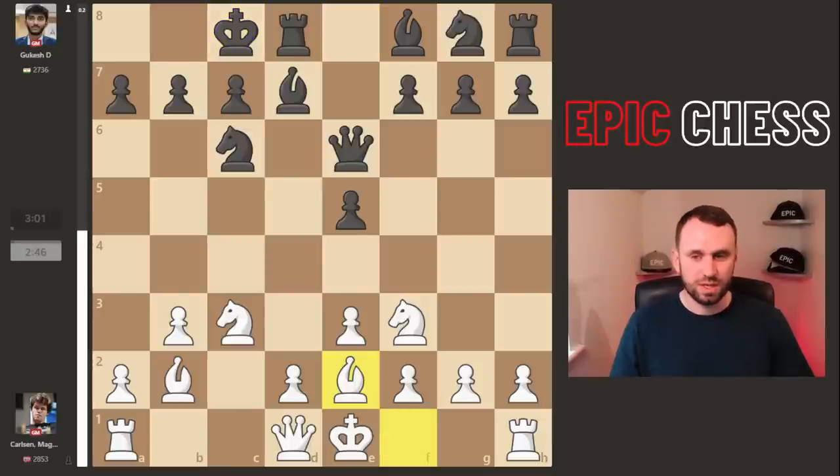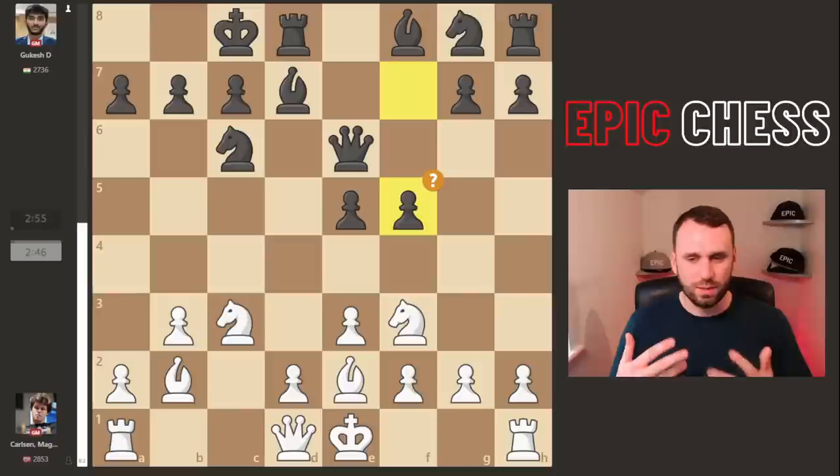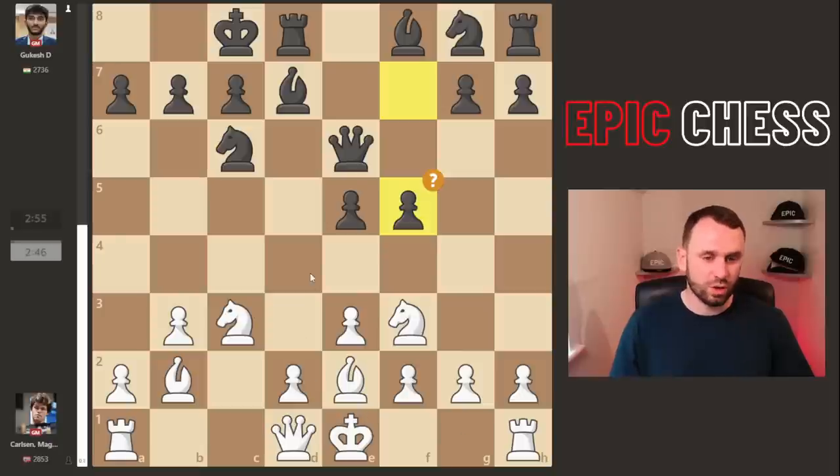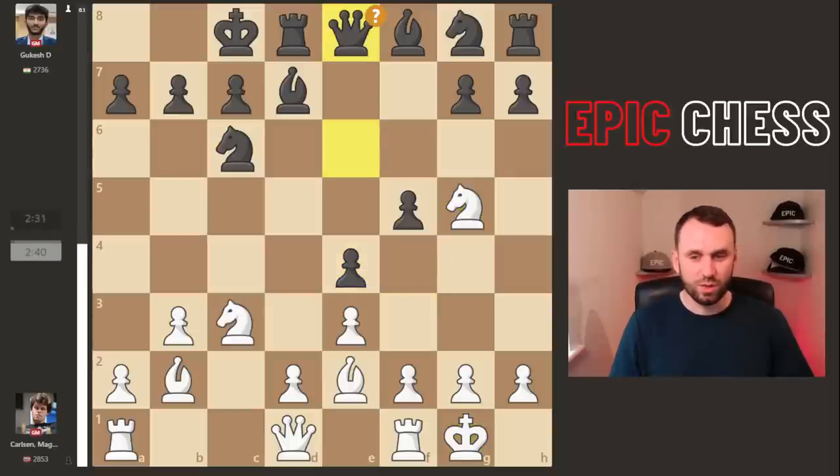We get Be2, f5 from Gukesh. Magnus just castles — the computer is screaming for d4 to take some central space, not leave this as a backwards pawn even though you're pushing with queen opposite rook. But Magnus castles, e4, Ng5, the queen moves, and f4. This is one ugly looking pawn structure — this is a backwards pawn, going to be a weakness forever now in the middle game.